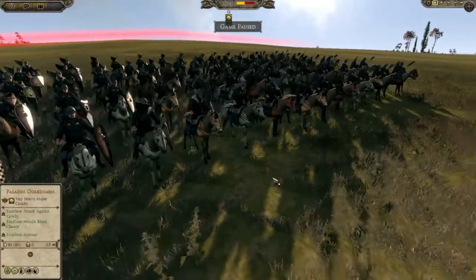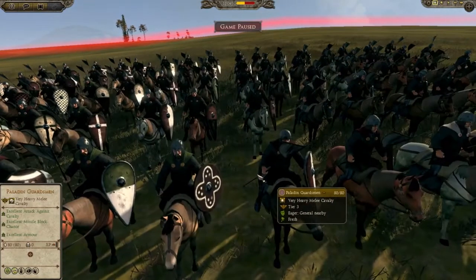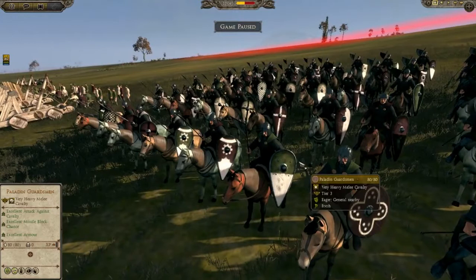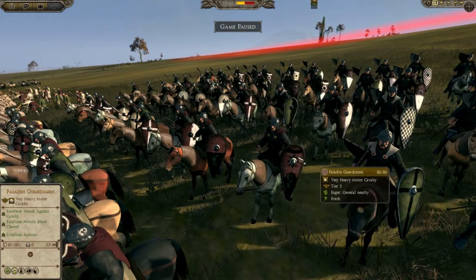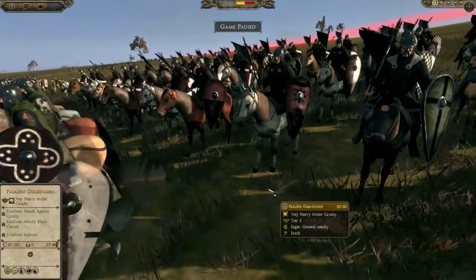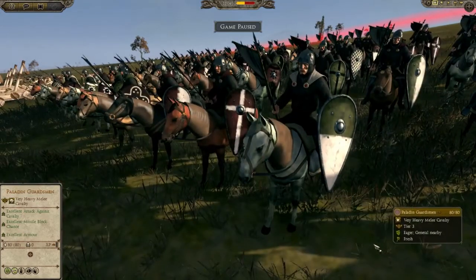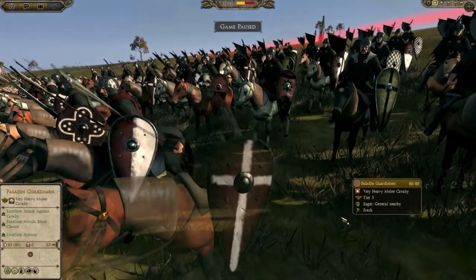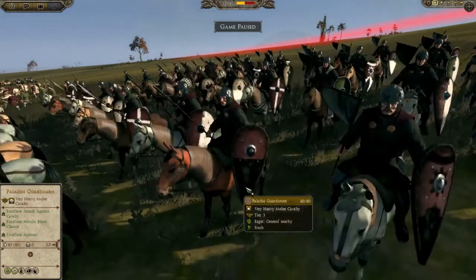Back here we have Charlemagne himself among some of these guys — at least his commander is back here somewhere. These are heavy cavalrymen. They're going to come right at you — not to the flank, they're going to come busting right through the line. That's heavy cavalry and they'll run you down. Notice the kite shields they're carrying — this is standard heavy cavalry weaponry.